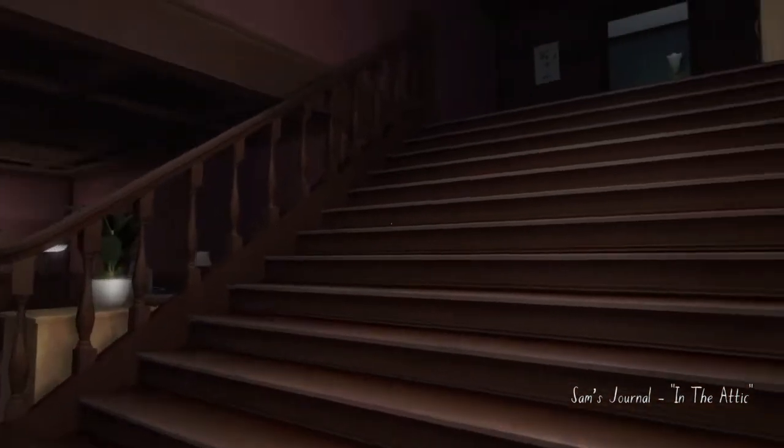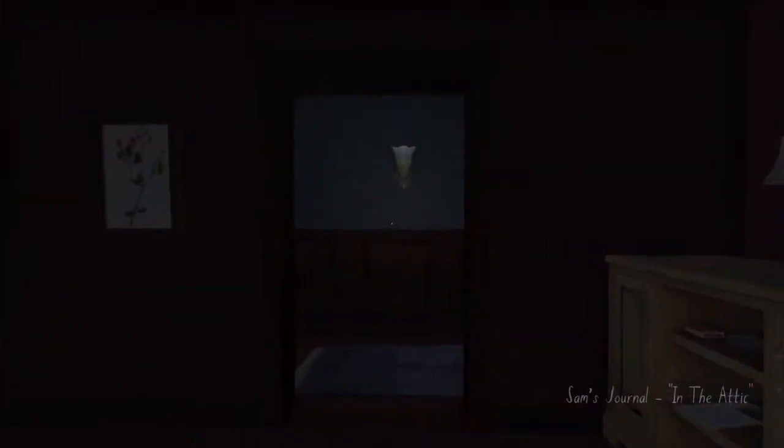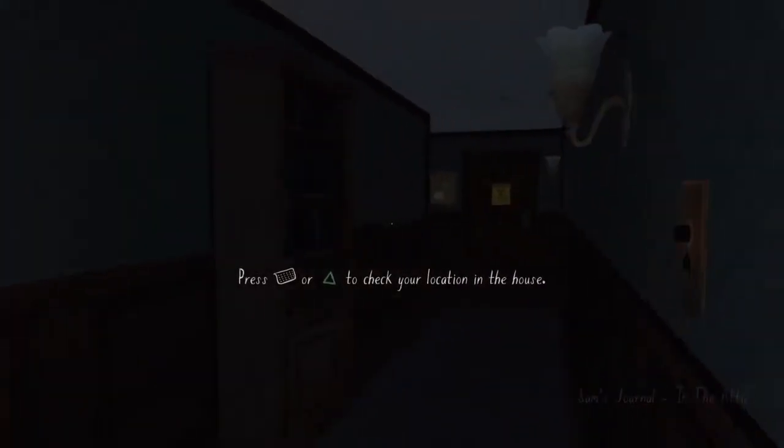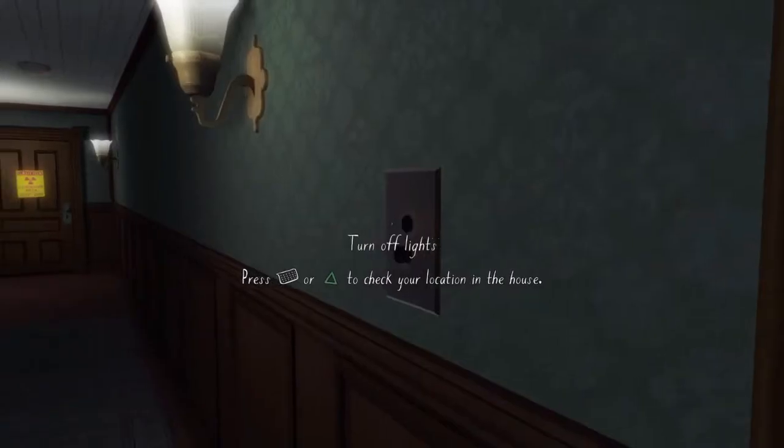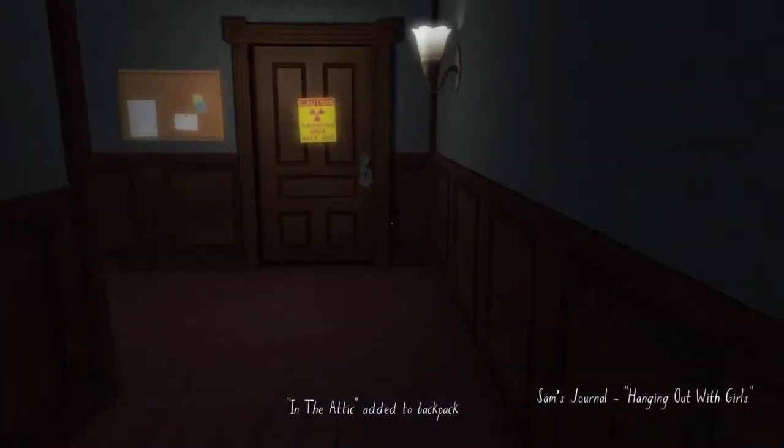You've still got plenty of time — we're about two minutes in already. We've got quite a lot of the journals. I believe there's a total of 26, including a secret one, which I will show you how to get. Don't really worry about turning the lights on. If you set the brightness up, it won't need to — it just basically slows you down.